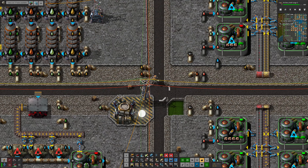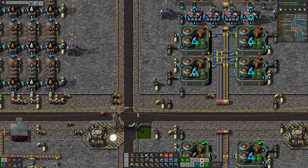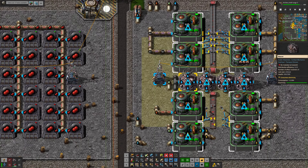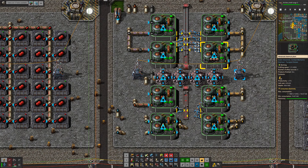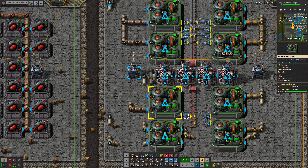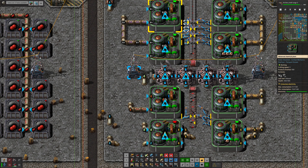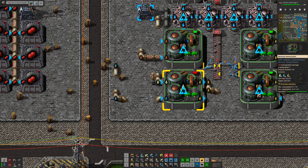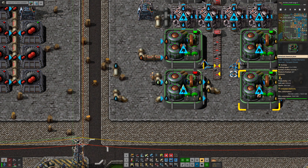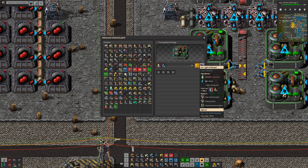Next, the light oil, heavy oil, and petroleum here go down into this module. This module makes solid fuel — in fact, it makes one full red belt's worth of solid fuel. Heavy oil just needs a single machine, light oil needs four machines, and petroleum needs two machines. Then we have some excess kerosene which we turn into light oil, which then becomes solid fuel — a kerosene cracking type process: kerosene and water into light oil.